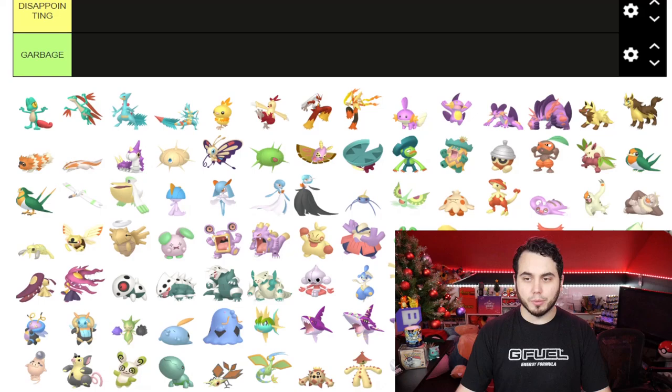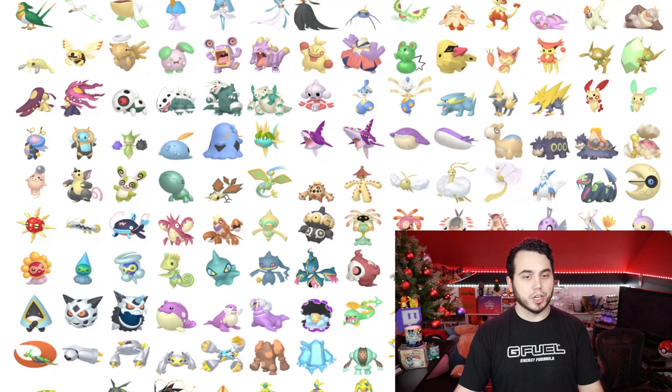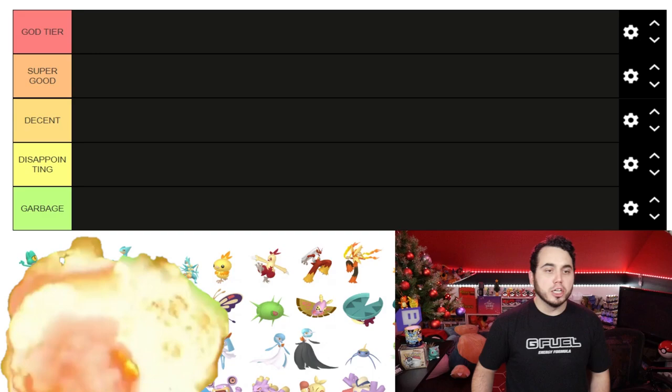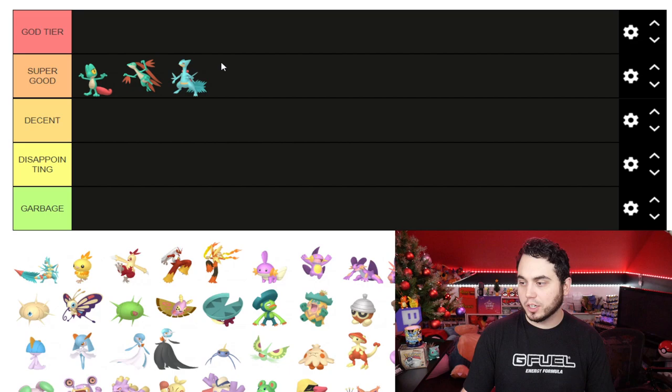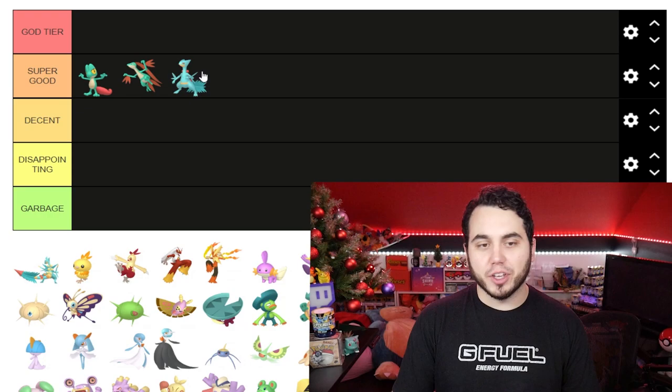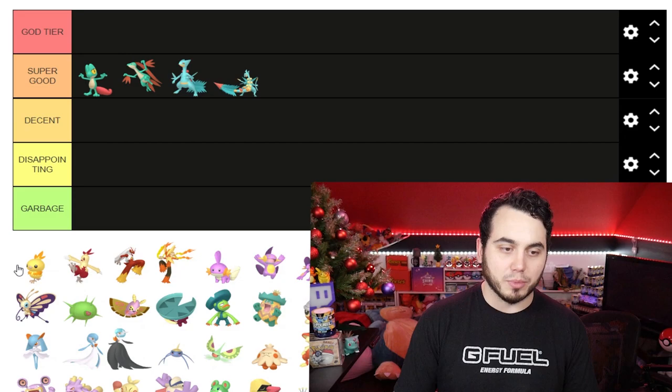Okay, so here we go. We've got the God tier, Super Good, Decent, Disappointing, and Garbage. Let's get started. Treecko, throwing in Super Good. Grovyle and Sceptile I'll put all in Super Good as well — they're very similar. I do quite like that green and that rusty brown color. I don't think Sceptile's as good as the other two, but it still deserves Super Good, as does Mega Sceptile.